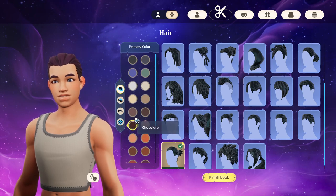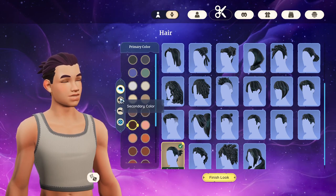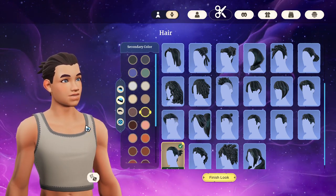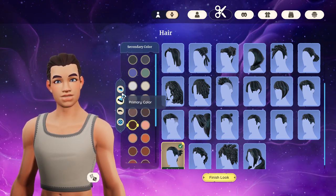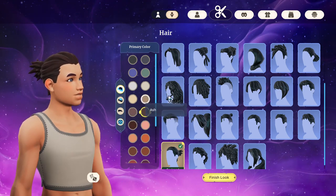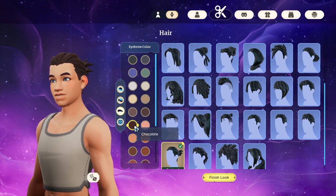This is kind of cool — you can actually two-tone it, so you can have it like blue on the sides and the back. We're just going with a chocolate, maybe a lighter chocolate. Let's add a little texture — reverse it, do that on top, and then this one on the sides. Can't hardly tell, but that's all right. Eyebrow color — same, chocolate.